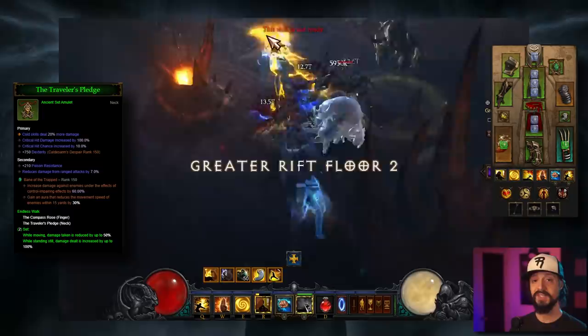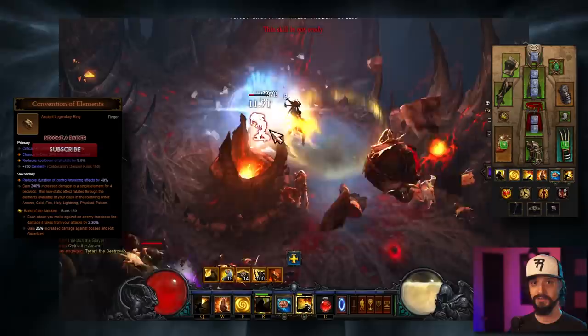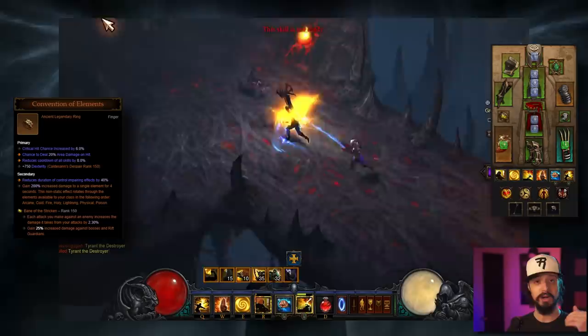We'll also work in a Traveler's Pledge and Compass Rose. This gives you situational toughness and damage — while standing still you deal more damage, while running around you take less damage. And we'll round things out with a Convention of Elements: you gain 200% increased damage to a single element for four seconds, rotating through your available elements.